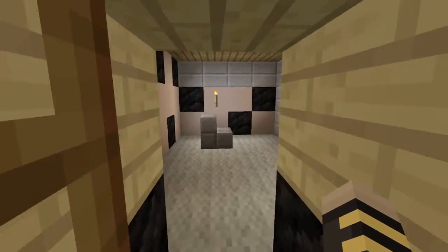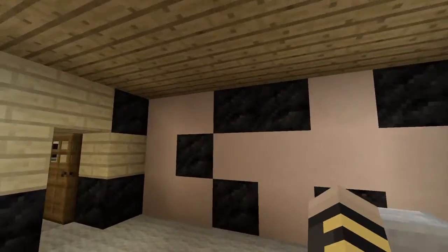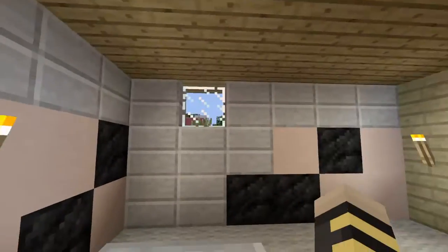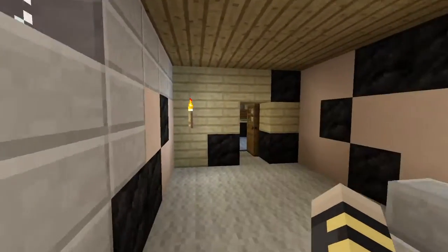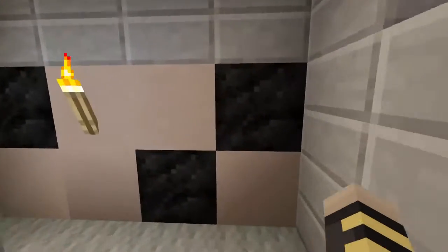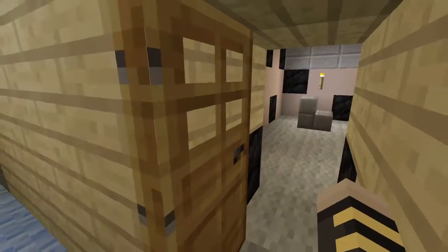If you are familiar with McJuggerNuggets, you know what this room is. This is where he went freaking crazy and loco. He freaking wrote 'I'm a psychopath' everywhere in the room. That's where Korn broke him out and they were talking. Just a lot of crazy stuff happened in this room. So that's why I put black blotches everywhere — that represents the words that he wrote on the walls.